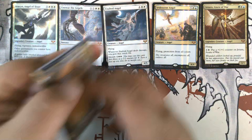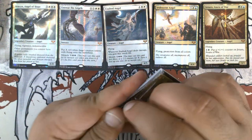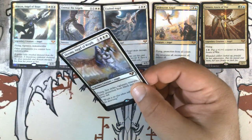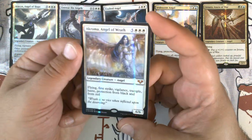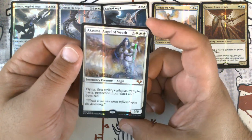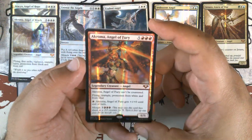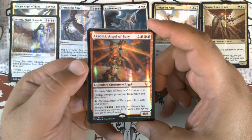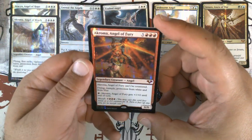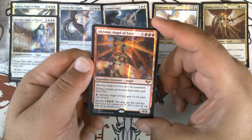Now for the second pack, with Akroma, Angel of Wrath. Akroma was printed in Legions, which was the second set in the Onslaught block, and quickly became one of my favorite reanimate targets. This is exclusive art — the Therese Nielsen art. We have Akroma, Angel of Fury, which was one of the color-shifted cards from Planar Chaos. Being able to morph and play this as morphed and then blink it was very powerful at the time. It was also very strong for control mirrors, since it couldn't be countered and was very difficult to get rid of once it was out.